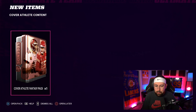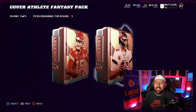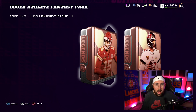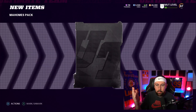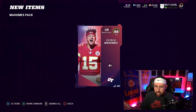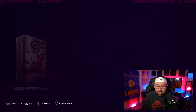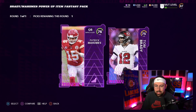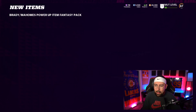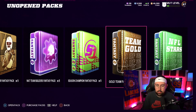We have our cover athlete content — I think this is either Brady or Mahomes to choose between. I've had to open this pack six times. Okay, I have to choose between Tom Brady stuff or Patrick Mahomes — I'm gonna follow my own advice and go with Patrick Mahomes. We're gonna get Deion Sanders, Randy Moss... yes, it is Patrick Mahomes, 88 overall. This is our power-up items — I'm gonna go with Patrick Mahomes because I don't actually have his power-up yet.